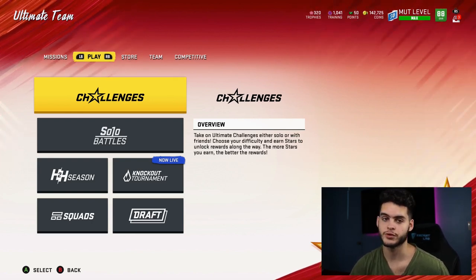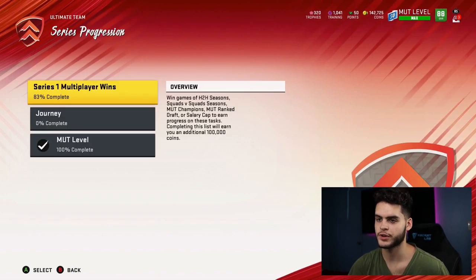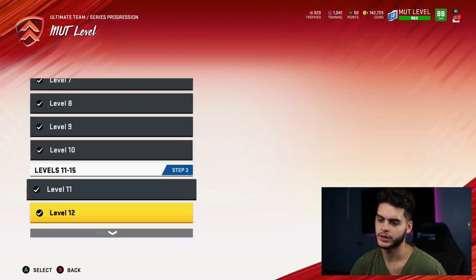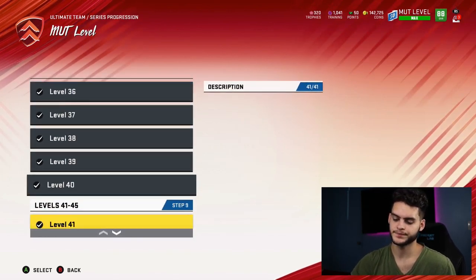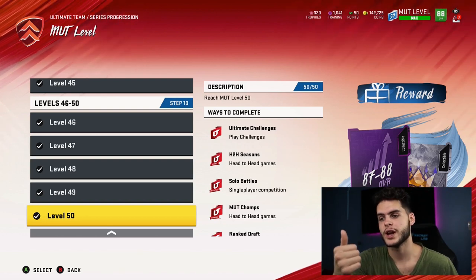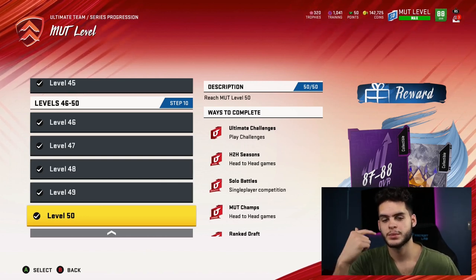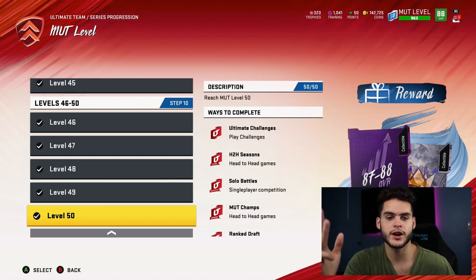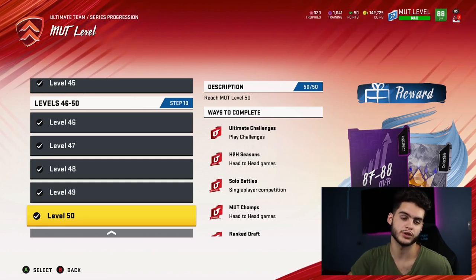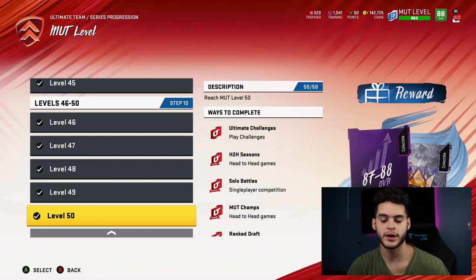Next, always check the objective list and go to series progression. Most importantly, finish MUT levels one through 50. Levels one through 50 gets you close to a free million coins — you get a full legend pack, dollar-to-two-dollar packs with platinum cards, regular coin quick sells, free gridiron packs, and free gold player packs. Altogether you probably get somewhere between 500K to a million coins. Then you get an 87 to 88 overall power pass, which could be Khalil Mack, Von Miller, DeAndre Hopkins, Bobby Wagner, Aaron Donald, Jalen Ramsey, or Pat Mahomes.